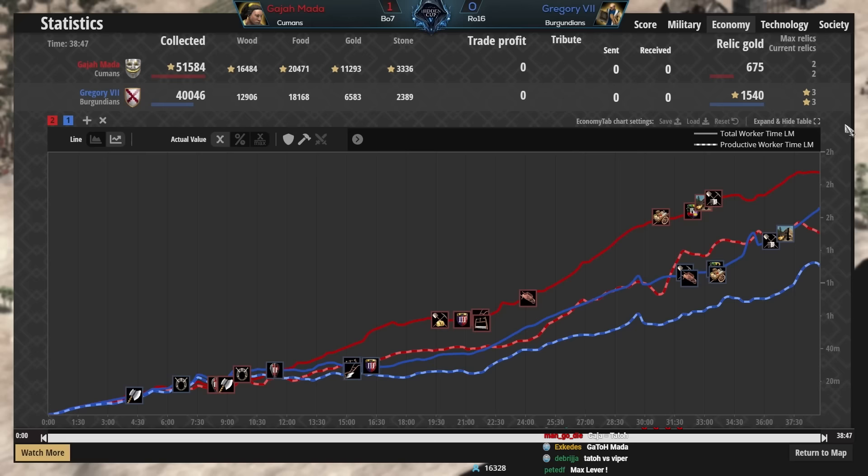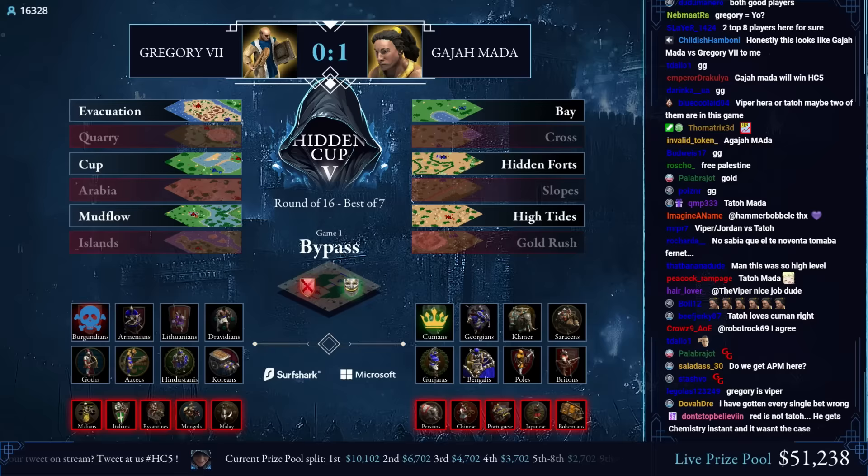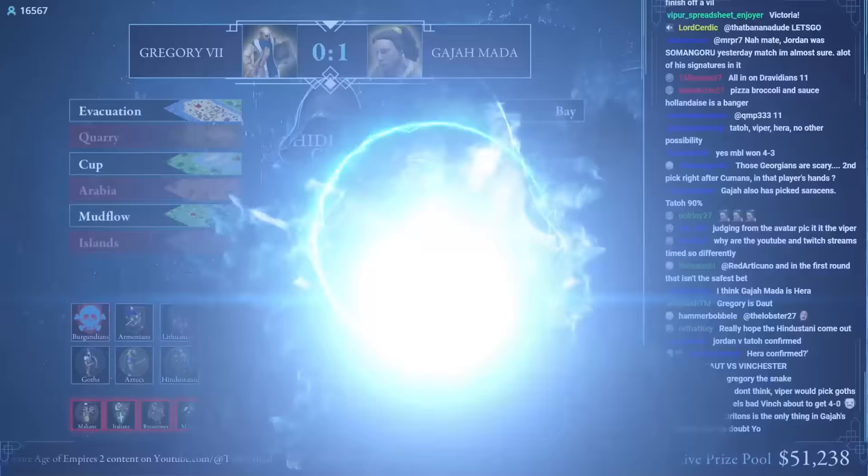Gregory the Seventh didn't make many mistakes. I think if both players play to the max level, Humans usually are going to have a bit of an edge. Gajamata took every edge he could get and ran with it — the tower rush, the two TCs, he just exploded in castle age. Almost double the gold collected for Gajamata. Even just having that timing advantage with imperial age by a little bit makes a massive difference.